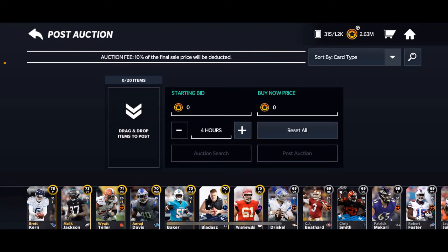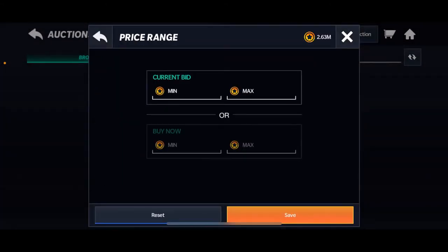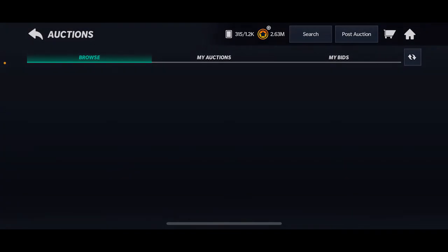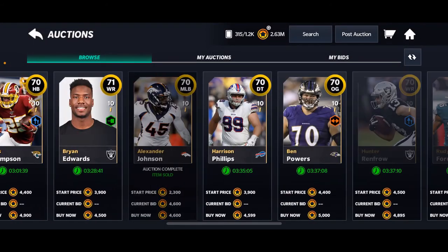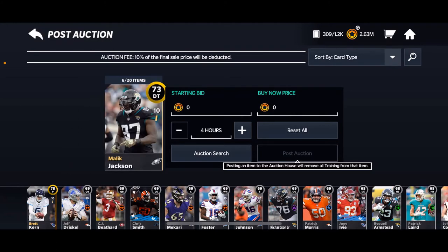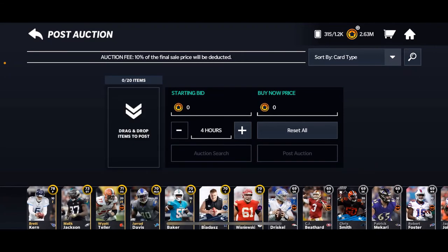That's free coins that I literally did nothing to get — took two minutes, did the live event, then played automated for all the rest, which is nine more, so 10 free packs. Let's see what a 70 overall gold player is going for — cheapest price maybe 12,500, under 9,000 even. At around 5,000 coins, all these 70 overall gold players add up: 5k, 10k, 15, 20, 25 — might be able to sell Malik Jackson for a little bit more, say 35k.